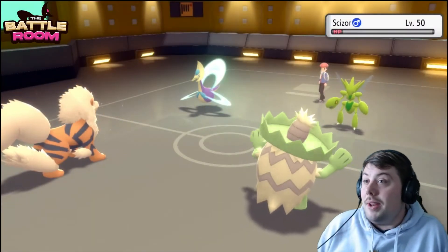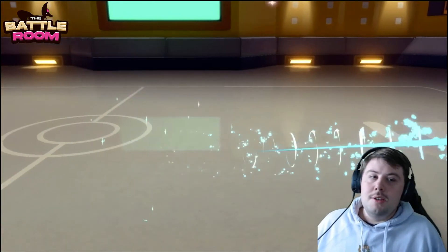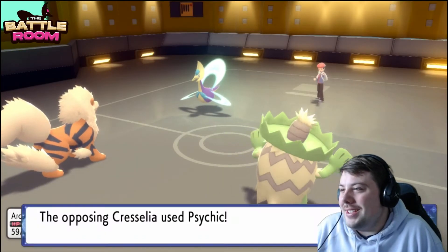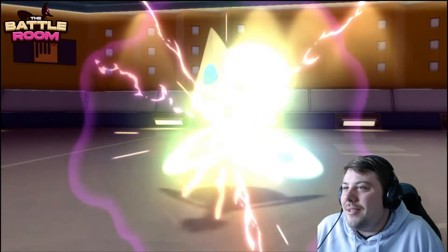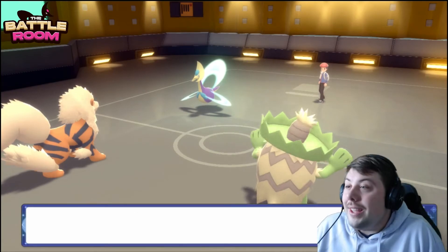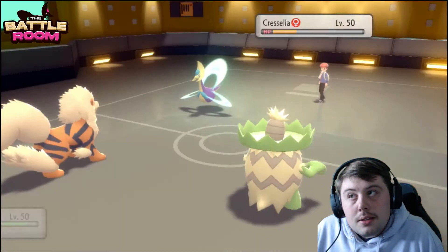Scizor goes for Bolt Punch into Arcanine — it's at plus one, and it does way more than I expected. That's Life Orb Scizor! That was the first attack it's gotten off, so that makes sense. But our big berry is healing up Arcanine. Now we killed Scizor — Arcanine is no longer priority number one to keep alive. The priority is now Latios to deal with Rotom, then Scizor can beat Cresselia. A Psychic comes through onto Arcanine.